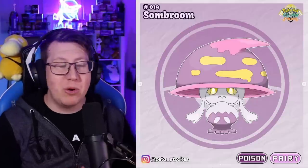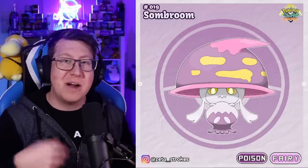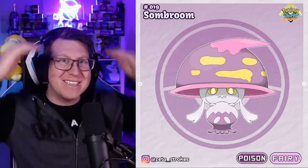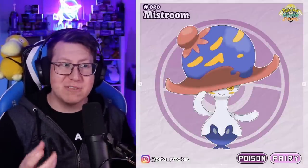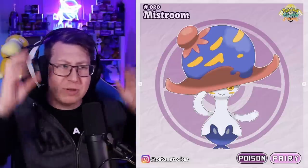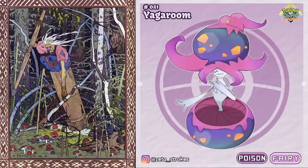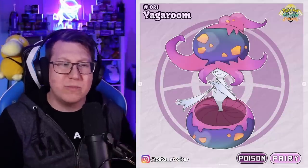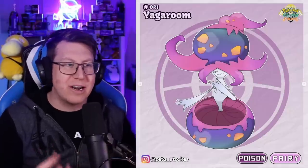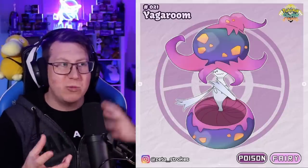Next, we have Sombroon, a poison and fairy type Pokemon. It has a similar color scheme to Shiinotic and is also a mushroom, combining mushroom and Sombrero together because the top of the mushroom looks like a giant hat. It evolves into Mist Room, which has a massive blue bulbous part on top, and then finally into Yaga Room, combining Baba Yaga with mushroom. It's starting to look a bit more humanoid now, with arms, a body, and a face.